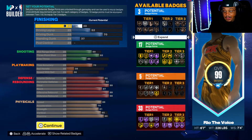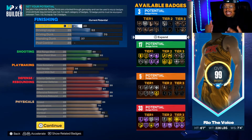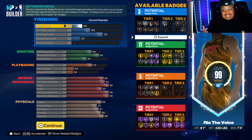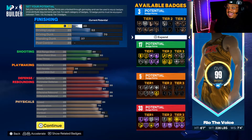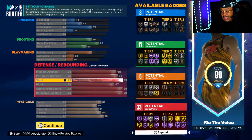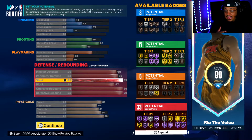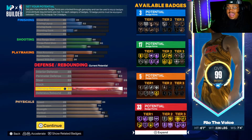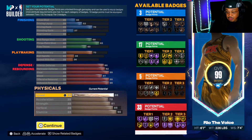For what I wanted to do with the build, I wanted to make sure that I was an elite defender with also elite physicals, an elite shooter with decent playmaking and decent finishing. This build has a 90 interior defense, a 92 perimeter — which will give him gold clamps. He also has a 99 steal for Hall of Fame Interceptor and Hall of Fame Glove. He has an 87 block for gold chase down artist and silver rim protector, with a 99 offensive rebound and a 99 defensive rebound.